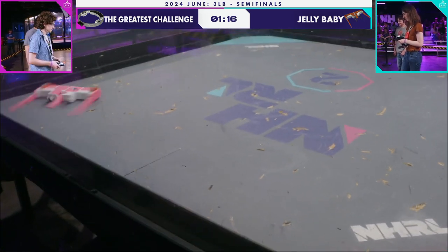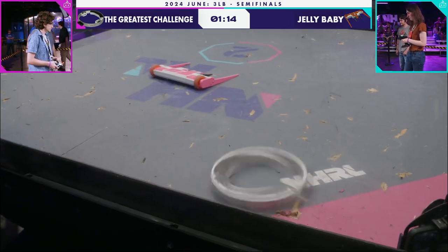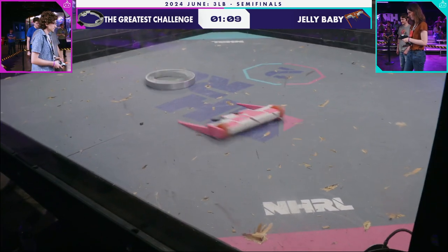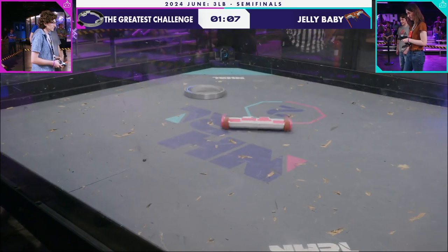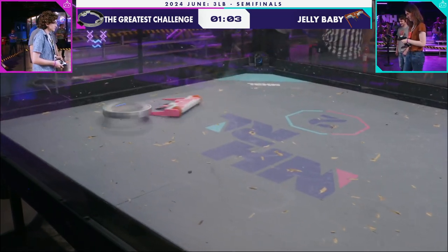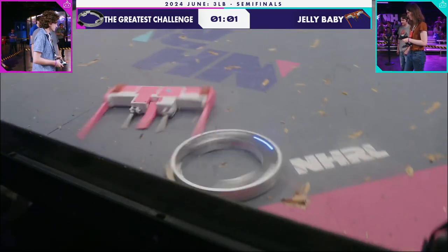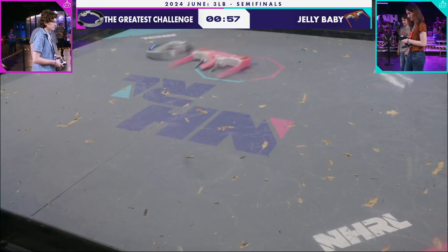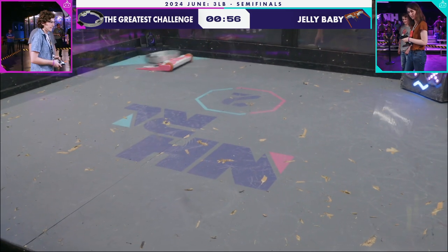Greatest Challenge is actually bouncing off the wall and then hitting the back of Jelly Baby — almost a bank shot. I wonder if they're doing this on purpose. We've seen it before with Melty Brains. It's absolutely a valid strategy, and when you have a robot as durable as Greatest Challenge, you can get away with it. The confidence in that chassis — to be able to hang around the arena like this. They just keep going.